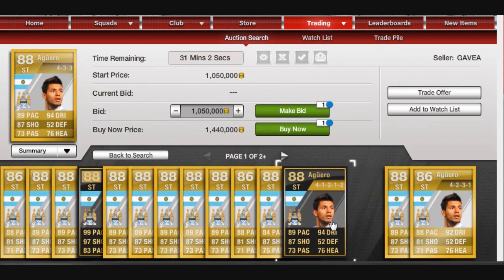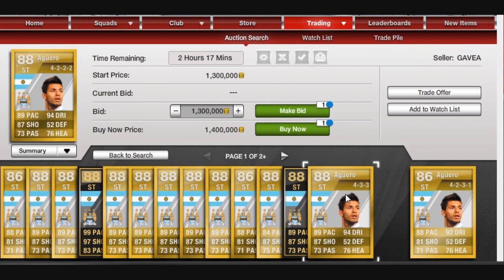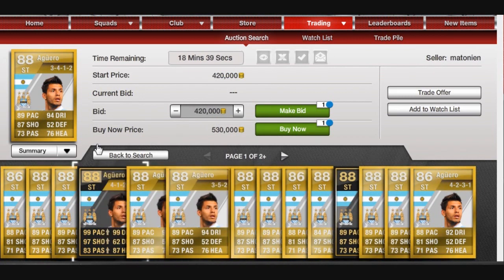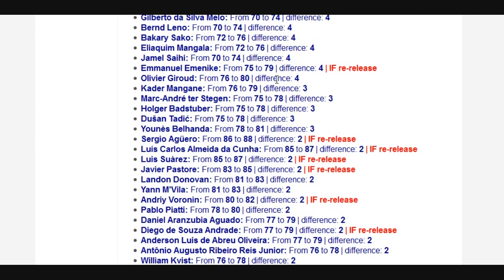The price is ridiculous, so no one's going to pay that. But compare that to this in-form card — they have the exact same stats. What EA has done, pretty much, is cancelled out the first in-forms by bringing out a non-in-form card updated with crazy stats. He's got to be one of the best strikers in the game now with those stats for Aguero. This in-form Aguero card used to go for about 1.5 million coins, but now it's dropped two-thirds of its price, purely because they've released this non-rare card. I reckon this card will probably drop to around 200,000 coins. If you've got an in-form Aguero, try to sell him now, because you're losing money instantly because of this change.